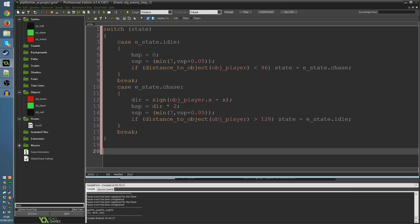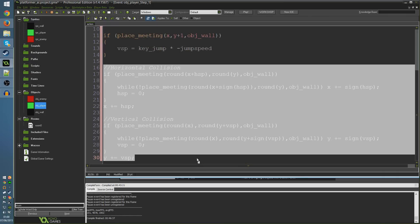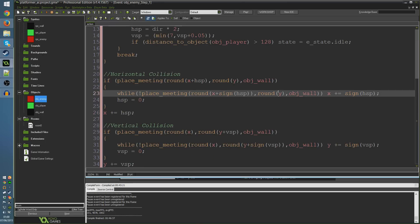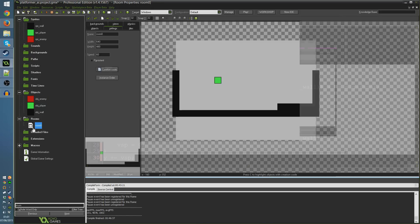Now that we've determined hsp and vsp based on state, we just need the collision and movement code, which we can copy directly from the player's step event - the horizontal and vertical collision chunk. It's the same code that checks whether our position plus hsp or plus vsp is going to hit a wall, moves us to it, stops us, and then commits the movement. That chunk of code works generically with hsp and vsp, so it just works.